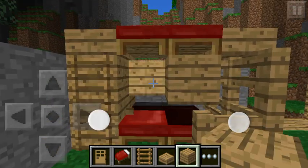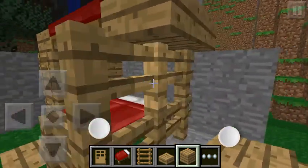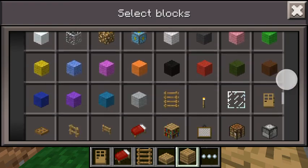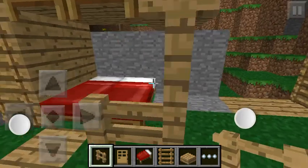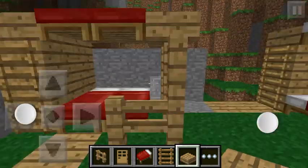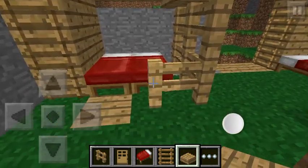And then on the other side you'll put some fence — sorry, not gate, fence — around here, and then put the wooden slabs up here. So that's the first type of bunk bed, this is my favorite, it just looks really cool.